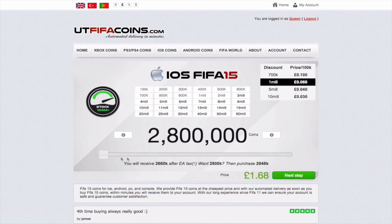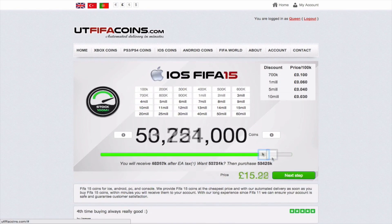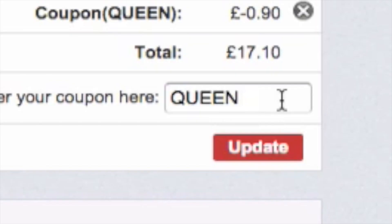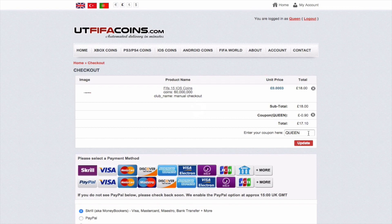If you guys are looking for the fastest, cheapest, most reliable coins on the internet, you can get up to 60 million of them. Check out youtubefifacoins.com and use my code QUEEN at checkout for a cheeky 5% off.